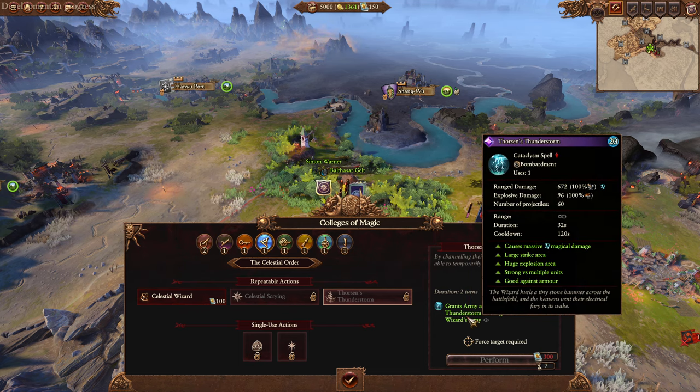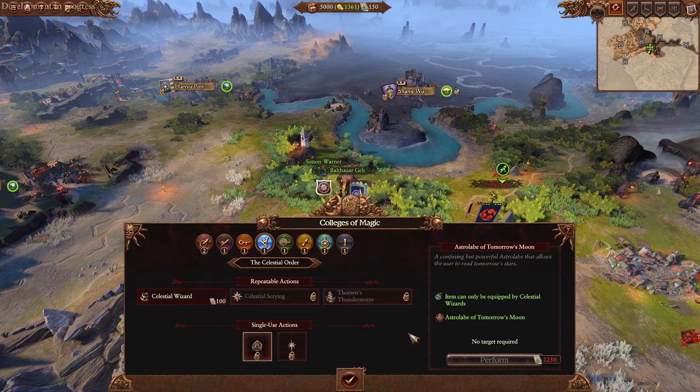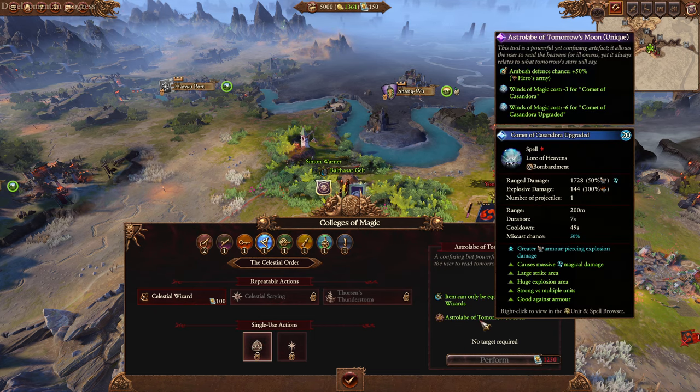That is actually kind of insane, but it's also a little bit more expensive. And we get the Super Thunderstorm too, which we have to pay 20 magic for. Astrolabe of Tomorrow's Moon - cheaper Comet of Casandora, and insane ambush protection too. I love cheaper Comet of Casandora.